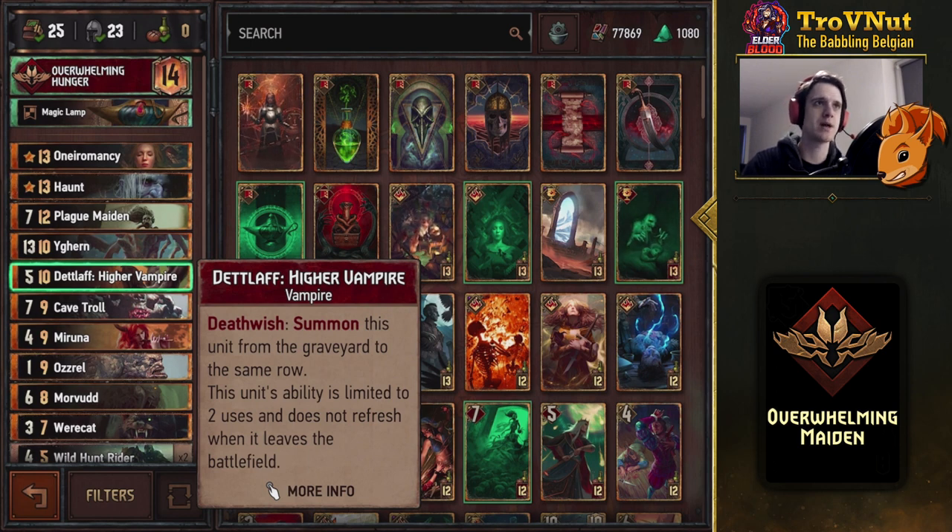This deck requires a specific way of playing. You want to either win round one and then push round two, or if you lose round one and your opponent tries to push you anyway, you push back and either finish in a short round three or win the first two rounds outright. In a short round three you can easily win with either the Plague Maiden into More Food play or Death Laugh with two consumes.